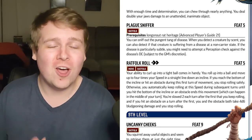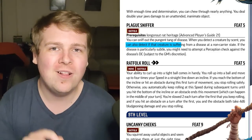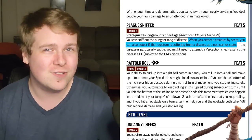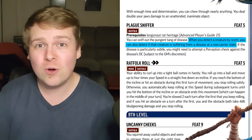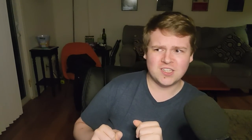Plague Sniffer requires being a Longsnout Rat as a prerequisite, but if you take this feat you can now smell diseases on people. You don't even need to roll for it unless it's a particularly subtle disease. You don't get to know what disease it is, but you can sniff somebody and basically tell them to go quarantine for roughly two weeks.